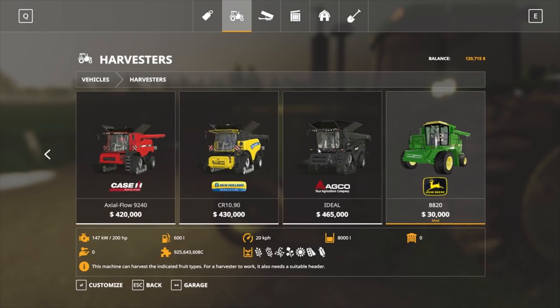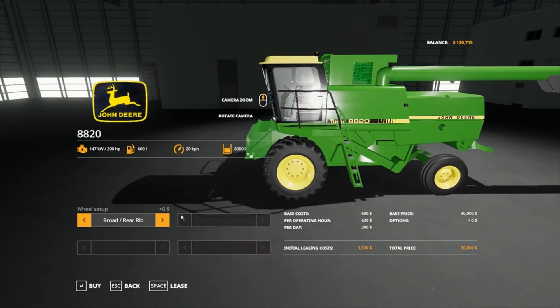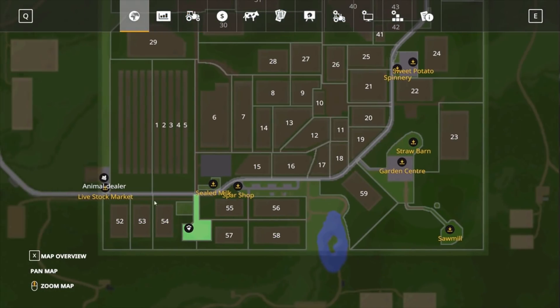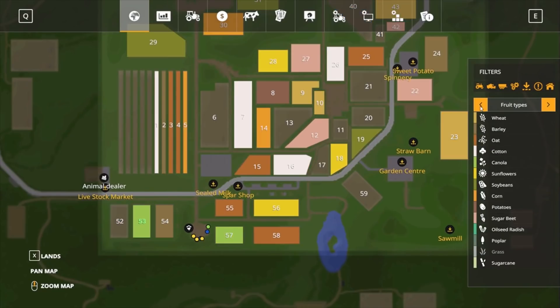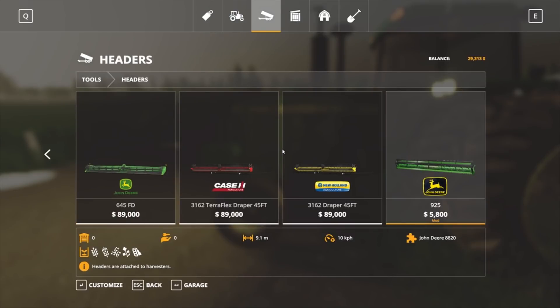Now we're going to have a look at the harvester — $30,000 for the standard, that's the cheapest one, we'll buy that. We've got $90,000 left. Field 53 is the one we're going to buy — let's buy it! It's growing, and what's actually on that field? Canola. Okay, so we need to buy a header for that harvester that can take canola.